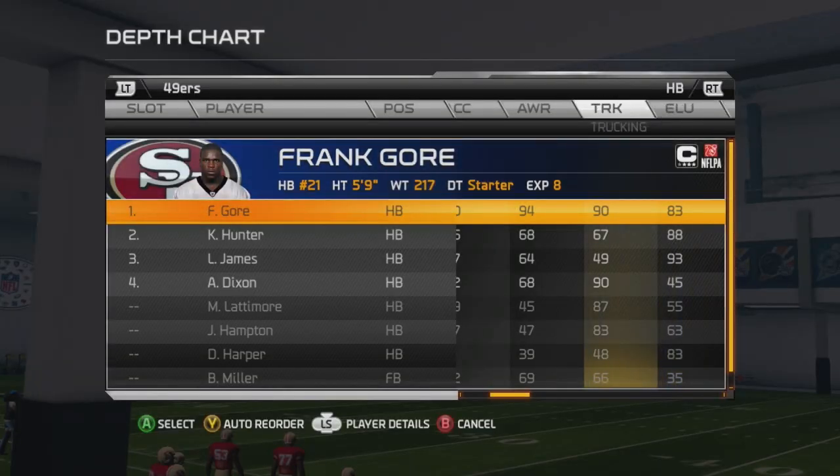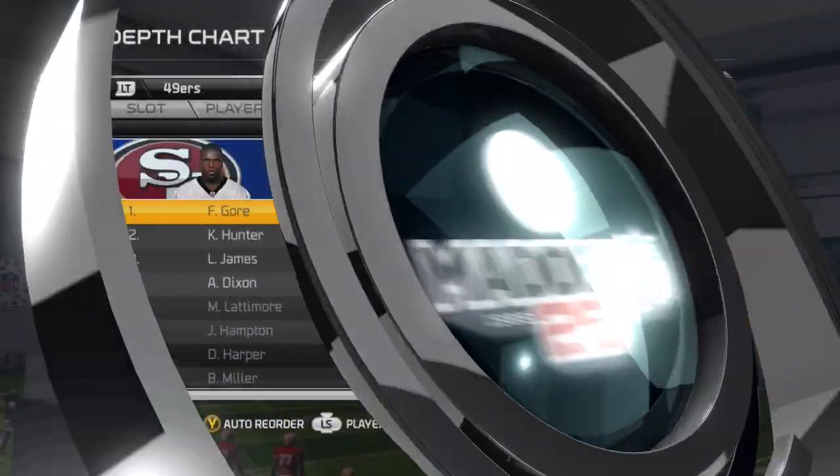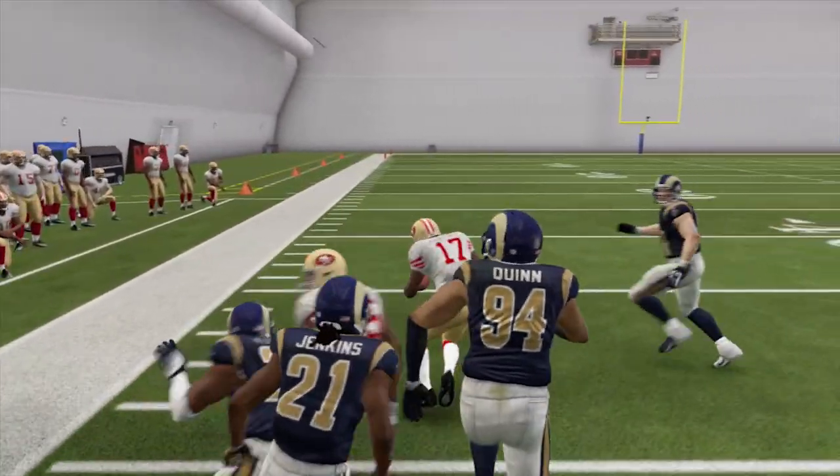Frank Gore has the ability to pull off a precision truck, a precision stiff arm, and precision juke. He's a very versatile back. Make sure to look over your roster to find players that have the ratings needed. Our favorite move is the hurdle, which is very risky but very rewarding.